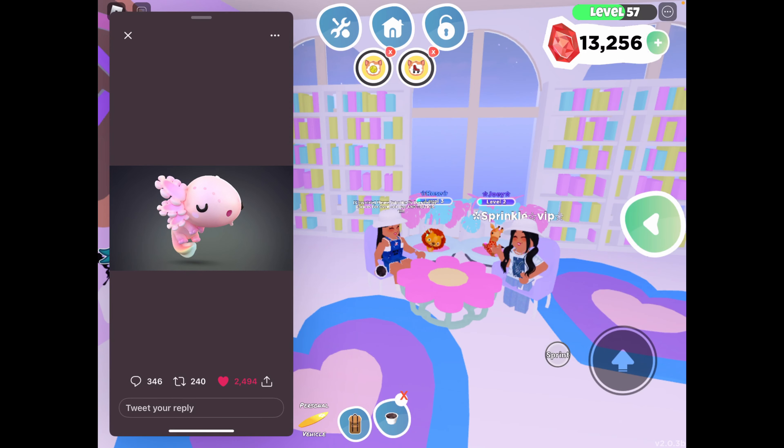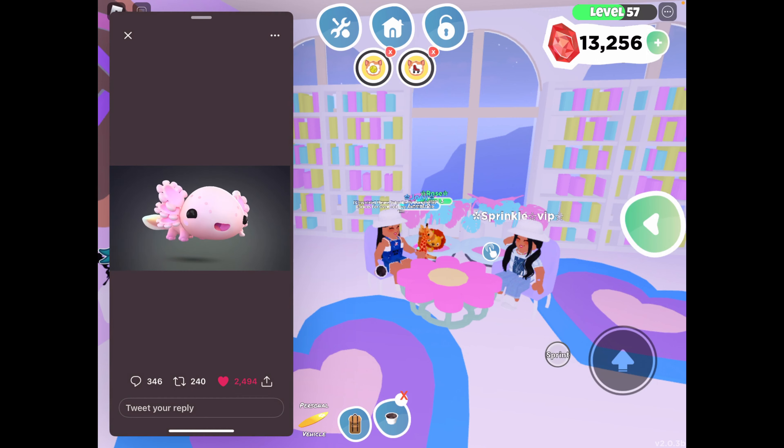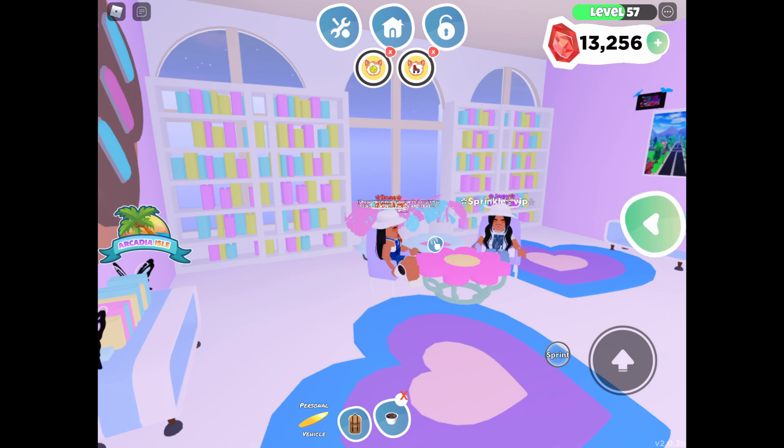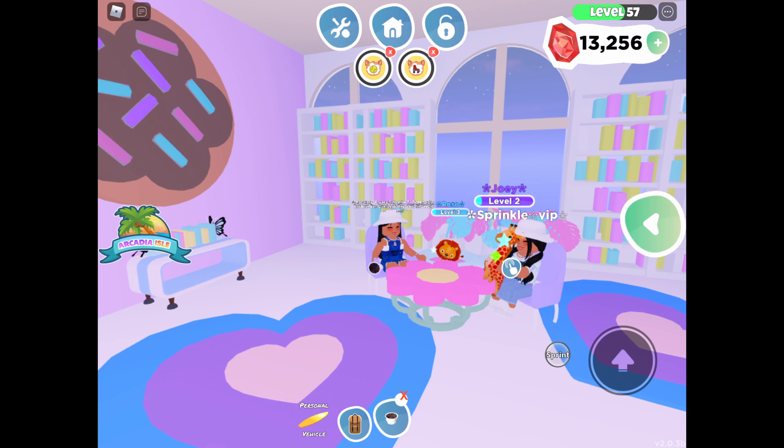If you don't know what the axolotl is, it's known as a Mexican walking fish — it's a neotenic salamander related to the tiger salamander. Although it's called a walking fish, the axolotl is not actually a fish; it's an amphibian. It is a real creature, and while I don't think you can have it as a pet in real life, it's really cool, donut squad.